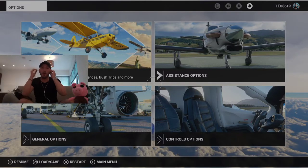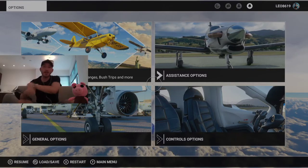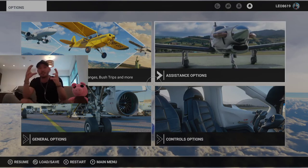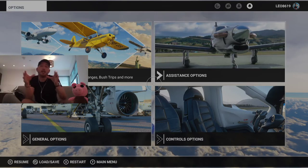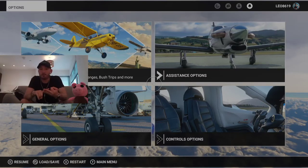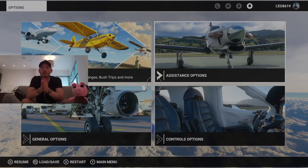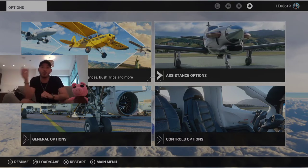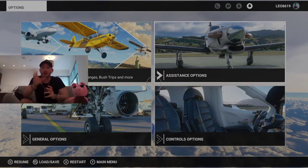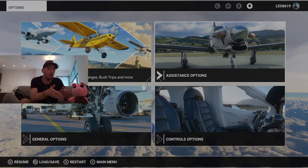Hi guys, welcome back to Leo Gaming. Today is the third tutorial, which is how to set the autopilot including altitude and heading once you're at cruising altitude. Previously in tutorial two we did take off and climb into cruising altitude. Today we take a step further and look at how to use the autopilot.